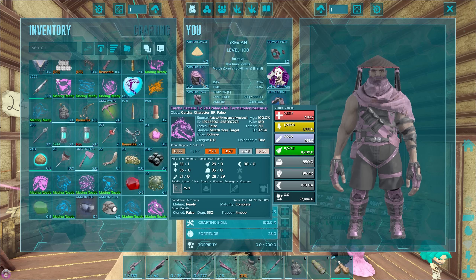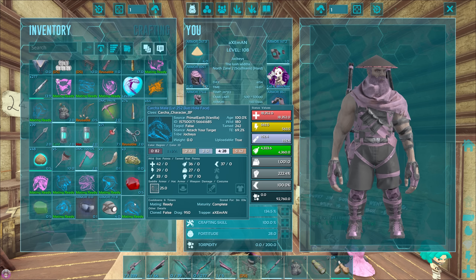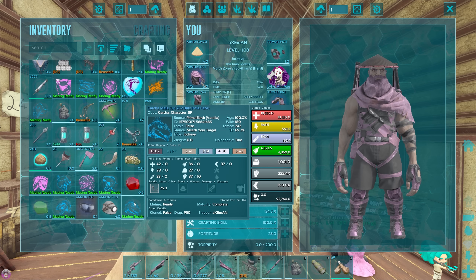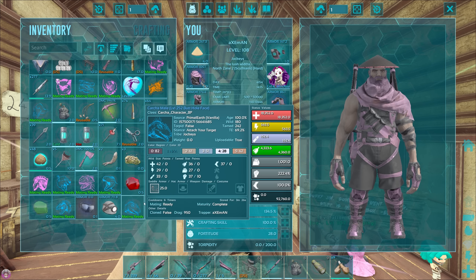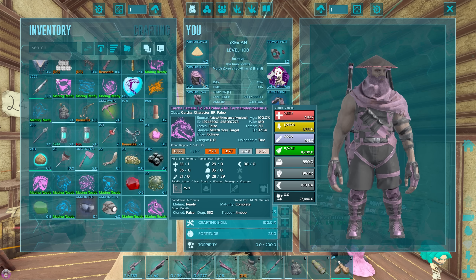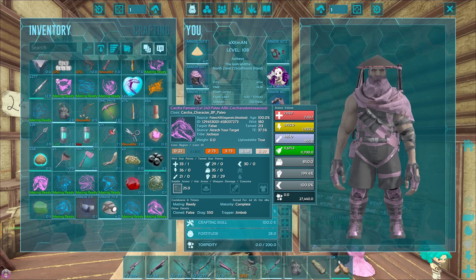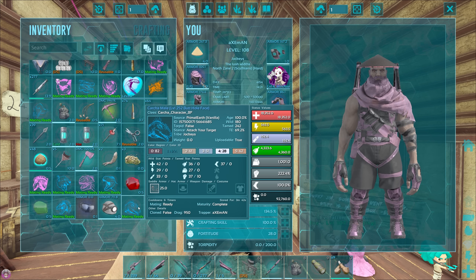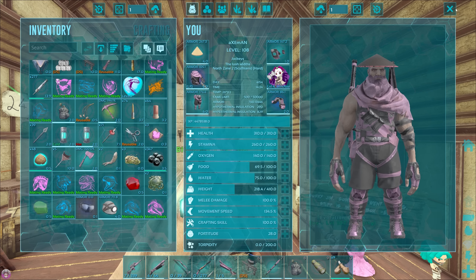He has better stam which is probably the only thing we really care about. Wait a minute - looking at their health, are these the same creatures? Oh, we might have an issue here. This dude's health is 18,000 - I've put 10 levels into melee, whereas Jim's only has 7,000. So I have 11,000 more health, which makes zero sense. Mine came out at 243. Mine was way better than his - Jim, yours sucks, and you've already put 30 levels into it. We've got a bigger problem though - this is a Paleo one and we're a regular one. I don't think these can even breed.